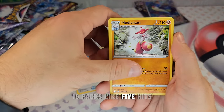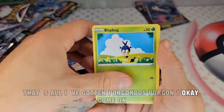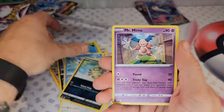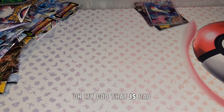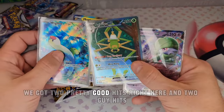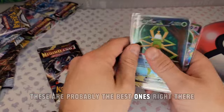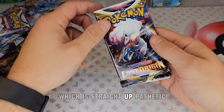15 packs, Porygon, Porygon 2 — nothing. Oh my god, that is bad. Alright, so this is what Costco gave us — two pretty good EX hits, and two mediocre hits. These EX cards are probably the best ones, but only four hits out of 15 packs — that's straight up pathetic.